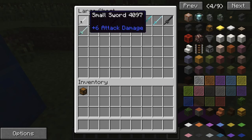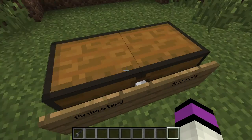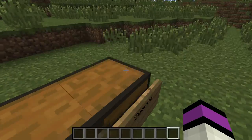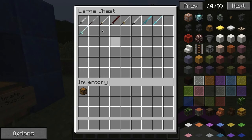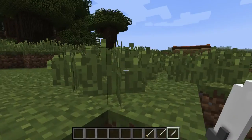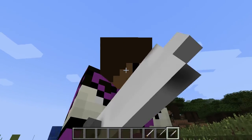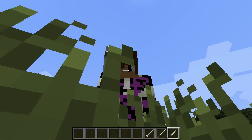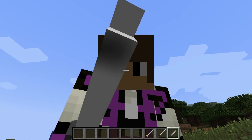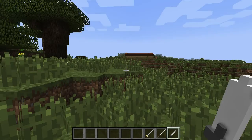So yeah, these are all the swords. Let's get straight into the first three. So the first one is the small sword. It just shows six plus attack damage. And these are amazing — look at that, it's like clear. That looks really cool, and it also got like a little shade right there. It's really awesome.